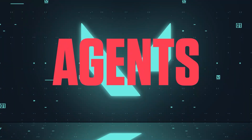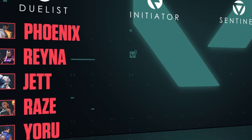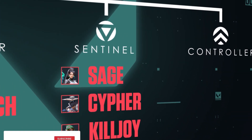The most interesting part of the game is playing the characters. There are 4 categories of agents: Duelists, Initiators, Sentinels, and Controllers.